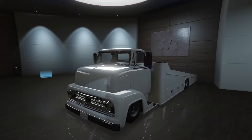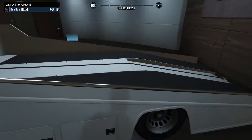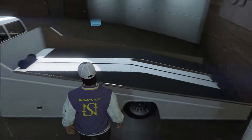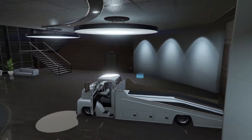Hey guys, today we're going to be customizing the brand new Vapid Slam Truck in GTA Online. This thing is kind of cool - as you can see on the back of it, it looks like it can hold a car on the back, so we're going to be testing that today. But for right now let's hop into the truck and get to the customization.